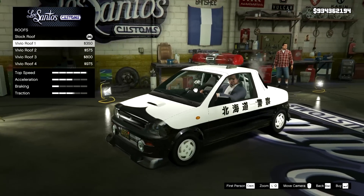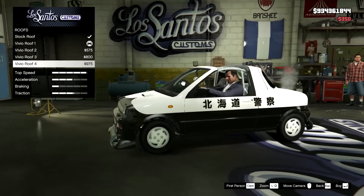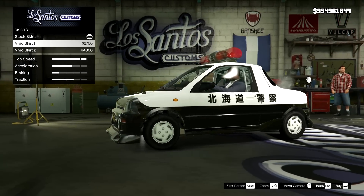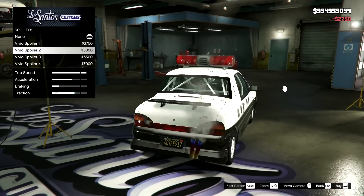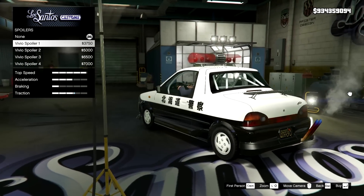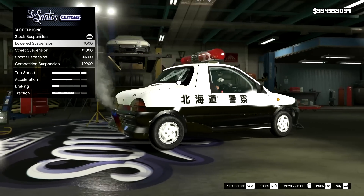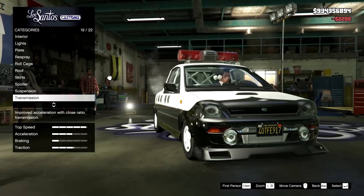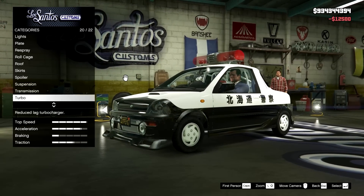On the roof — of course we've got to go for the police lights. Skirts — I'll go for the same skirts as last time. On the spoiler — none of these look right, so I won't bother with any of them. Suspension — let's just go for custom suspension; it doesn't really drop it much at all. I might use slam it on the bosozoku one — that's the only one I'm going to use slam it on. On the turbo — let's just bung that on.